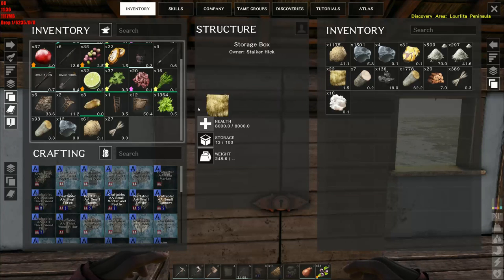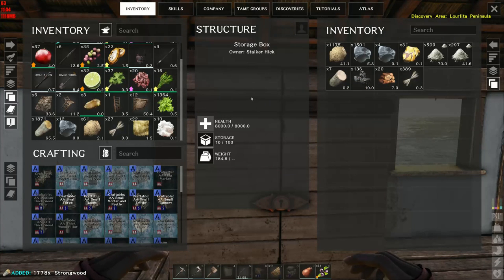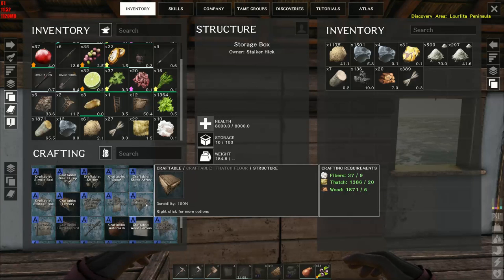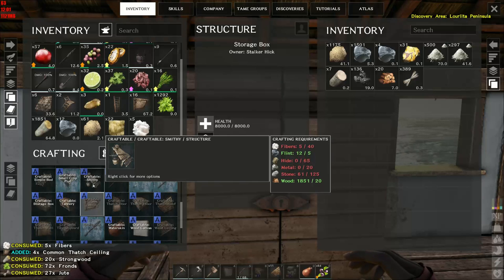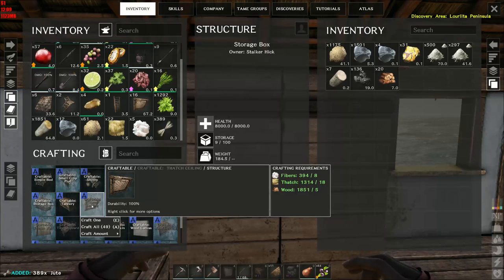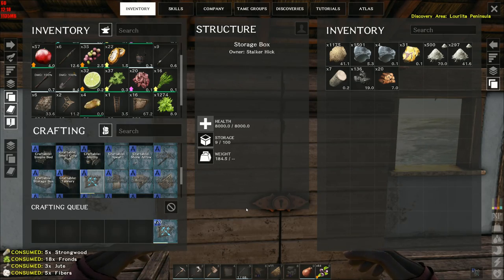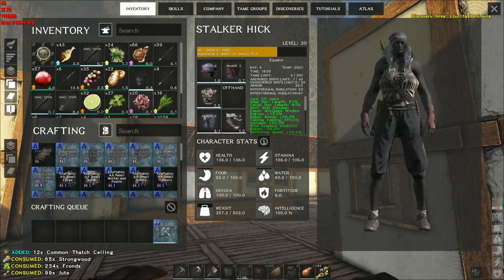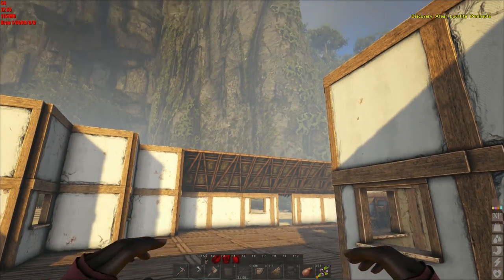There's lots of thatch, let's use up what we have. Let's throw the wood in now. Thatch ceilings - that's a roof bit. Thatch floor, thatch ceiling - craft four. Fiber. Okay, let's start with 20. Okay, so six.